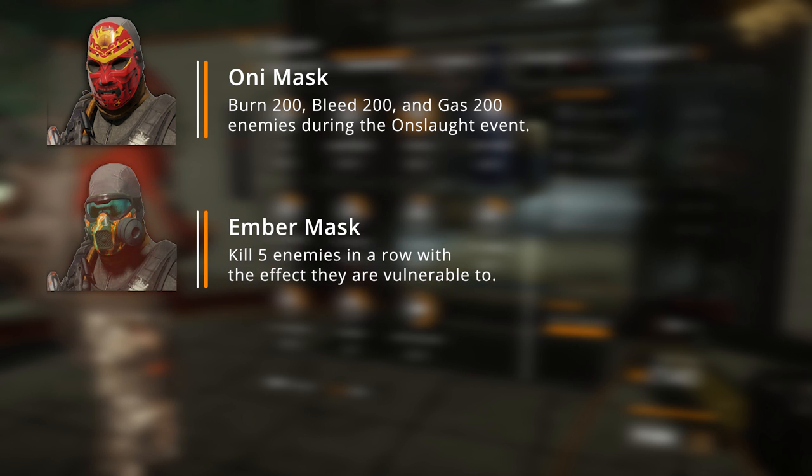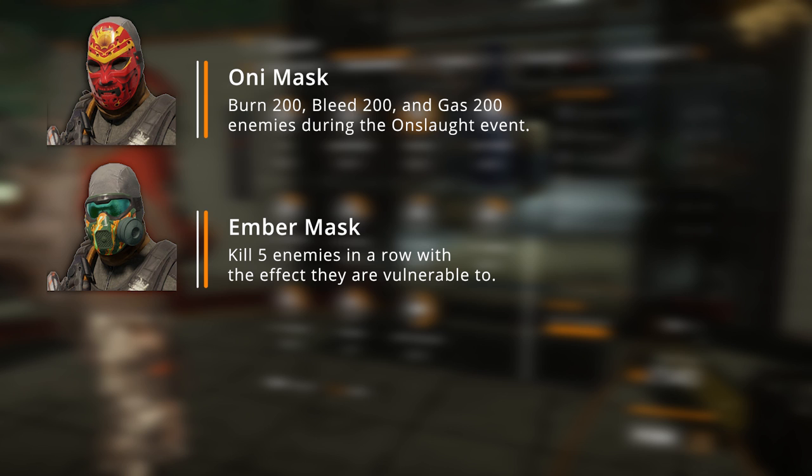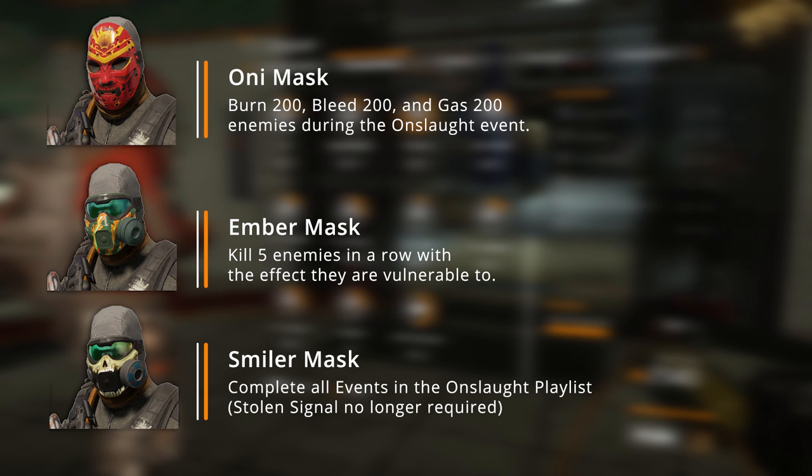The second mask is the Amber Mask. The commendation is Kill Count — kill five enemies in a row with the effect they are vulnerable to. I think you only have to be on World Tier 5 and maybe hard difficulty. This one is actually easy to do because you just need to pay attention to what the enemy is vulnerable to, reload until you have that effect, then kill five enemies in a row.